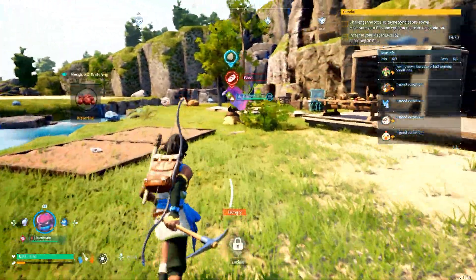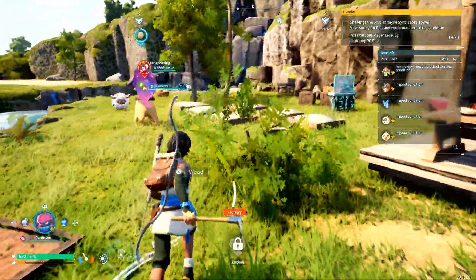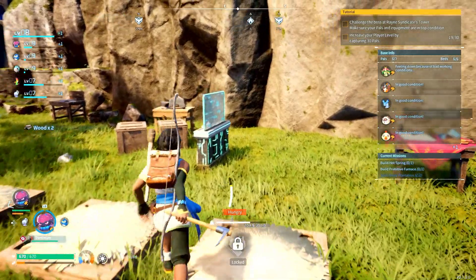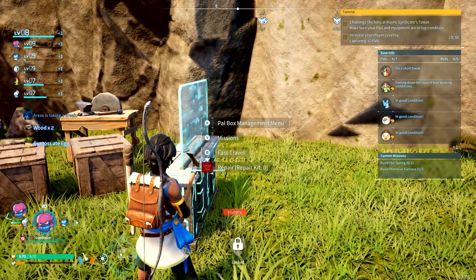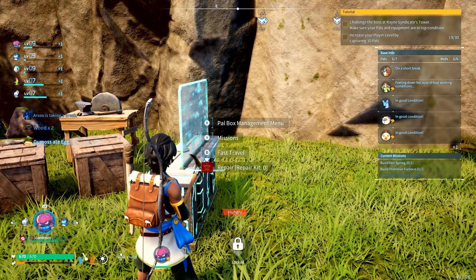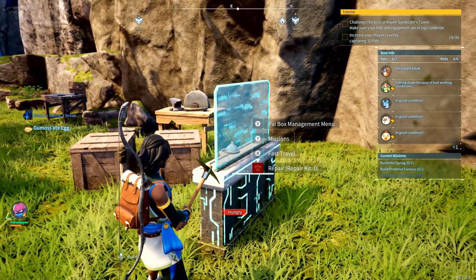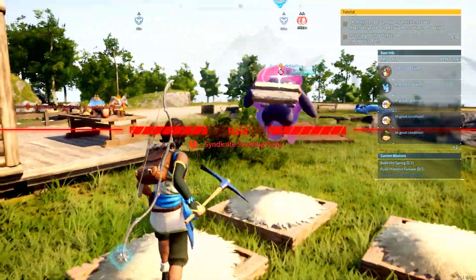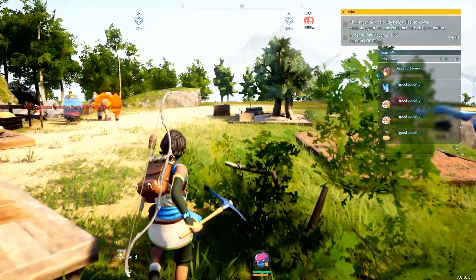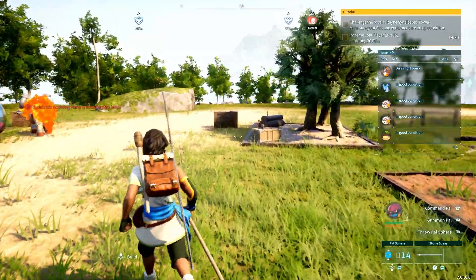I definitely need to get to level nine so I can get the spa built, and maybe that will help. I think the main reason he's unhappy is that he's a higher-level creature than I'm supposed to have so far. All right — we're about to get raided! A syndicate scouting party is on its way. Which way are you guys coming from?